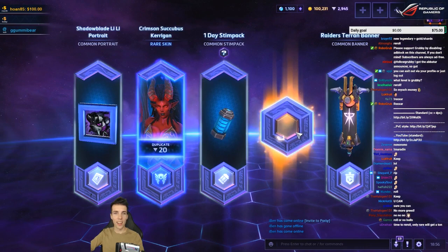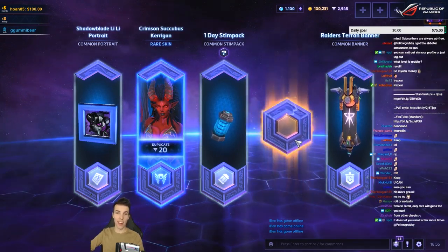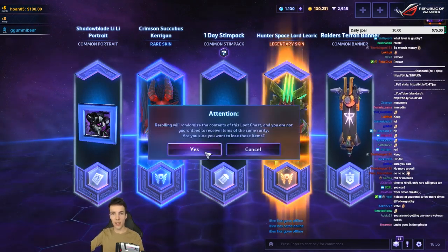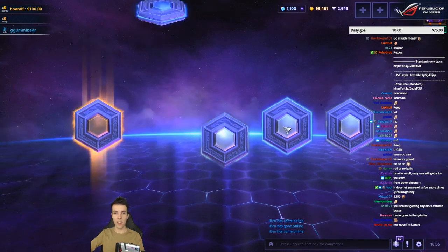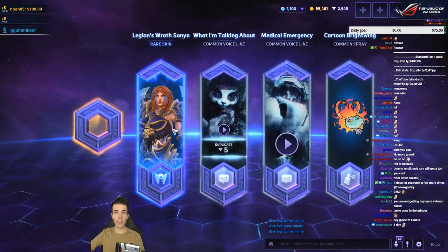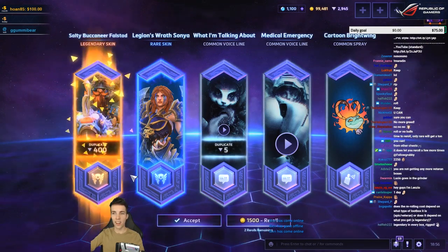I already had that one. Let's see what we get — let's hope for the Brightwing announcer. Legendary — okay, let's re-roll, we can probably do better than this. New Legion's Roth Sonya skin. 'State the nature of your medical emergency.' Legendary!